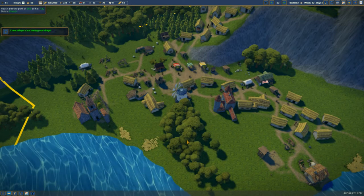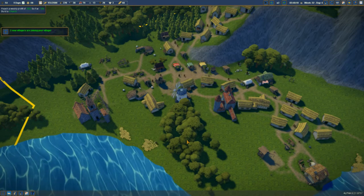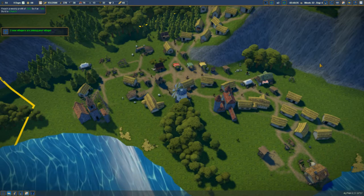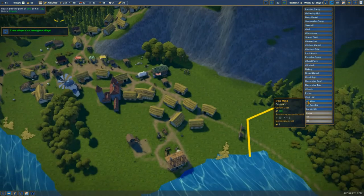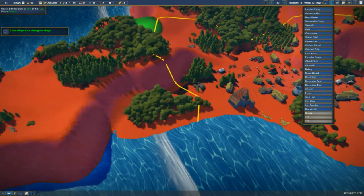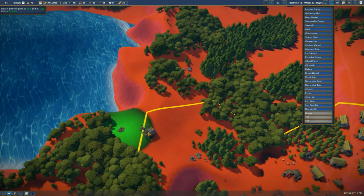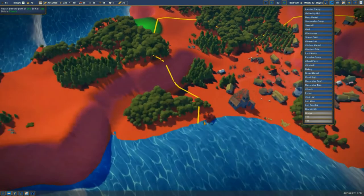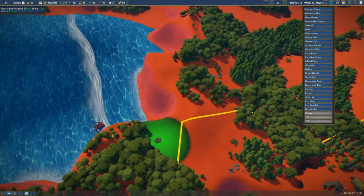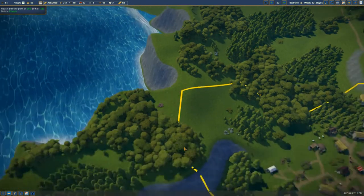Two more villagers, just what I needed. We need to build an iron lane — we've got resources up here. I've got to buy that piece of land to get access to those.